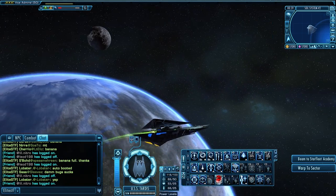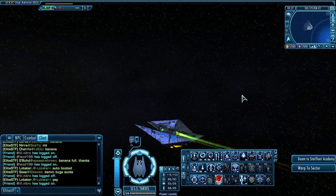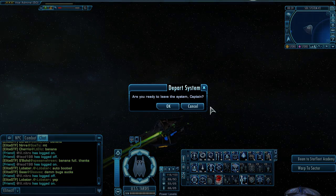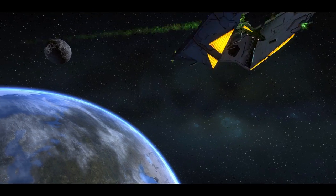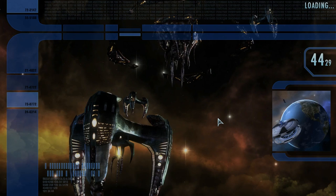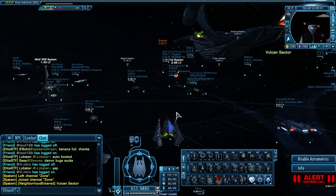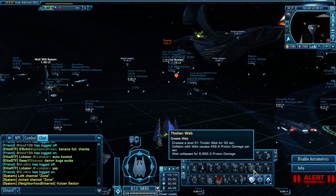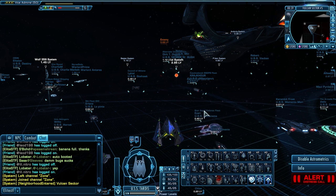One other thing I want to show you before the Deep Space Encounter is the warp out animation — on this thing it's pretty slick, better than Federation ships. Watch the trail effect that it leaves. And I'm going to pause the video and restart it when I get to a Deep Space Encounter in Sirius Sector so I can show you what the Tholian Web looks like on this ship.